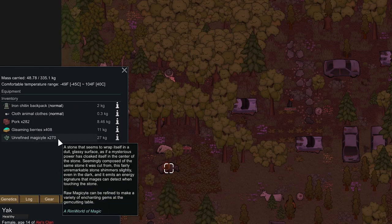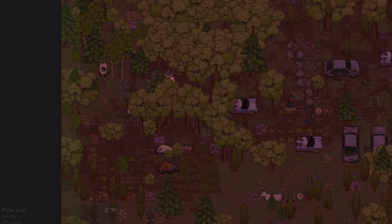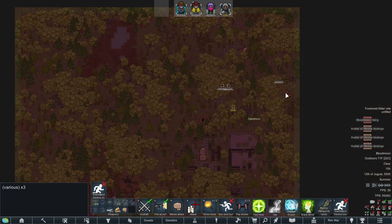This unrefined magic kite is pretty decent but we can't use it just yet because we don't have the tech to make anything with it. As far as the rest of this stuff, there's really nothing here that is worth the risk of the blood moon. Since we're still in a blood moon the storyteller can send werewolves to this tile and he will send a ton. So we just got to get out of here — this was not worth it.